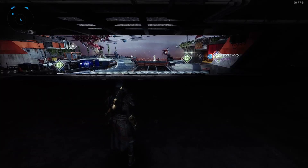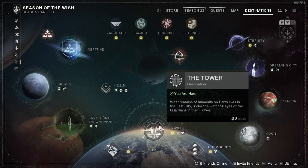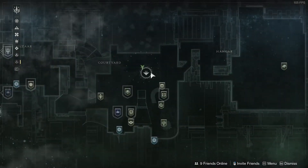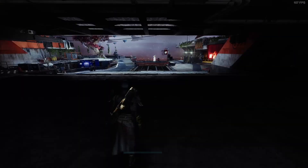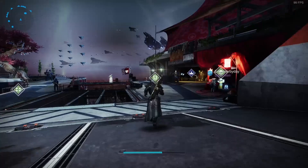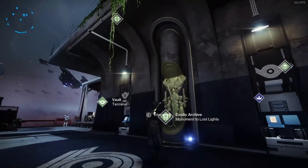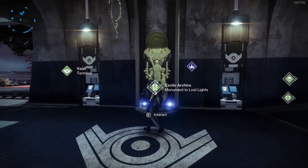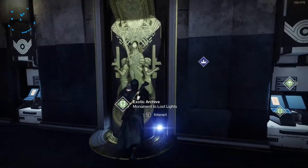We're back in Destiny 2. We are in the Tower — specifically the courtyard. Once you land in the courtyard, you're gonna land somewhere around here. Just follow where I go. You're gonna go to the middle of the vault — this statue thing, whatever it's called — the Exotic Archive.